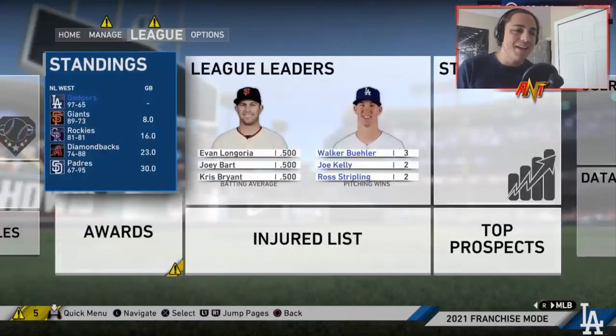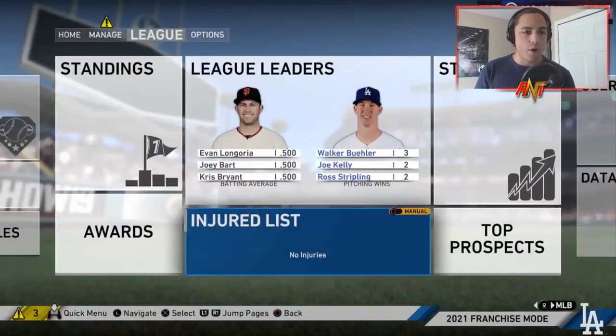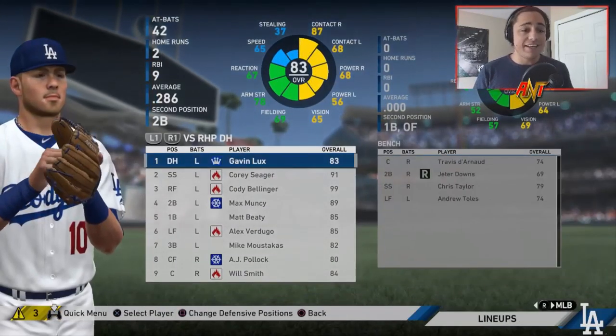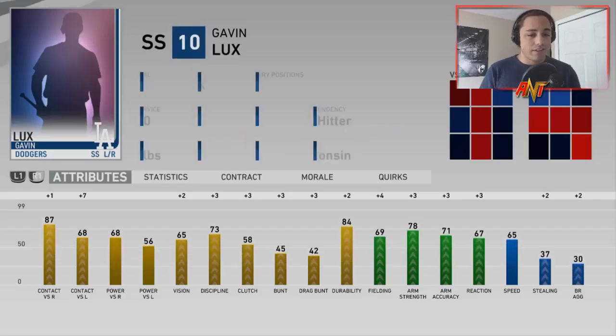They made the World Series in their first postseason together. The playoff MVP went to Will Smith and Corey Seager, so no postseason awards for Lux, but he did hit .286 with two home runs and nine RBIs in the playoffs — not terrible at all.